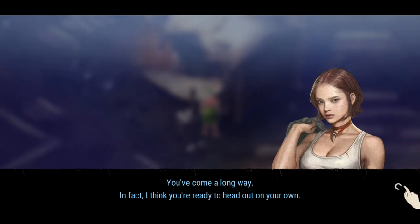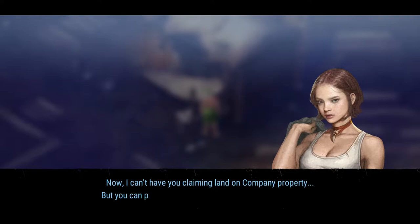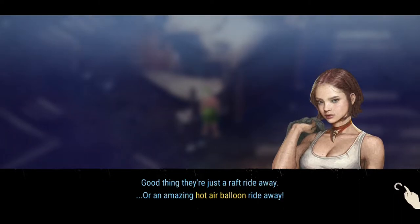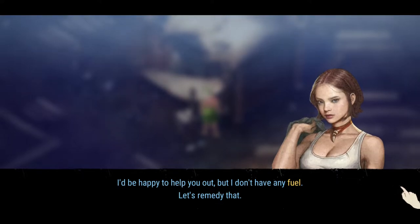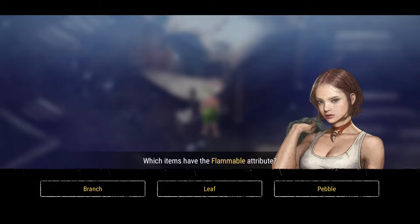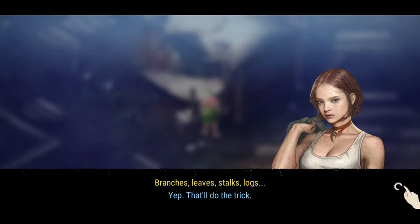It looks like I'm ready to head out on my own. I can't claim land on company property, but I can put down roots with a domain on a tamed island. There's a raft right away, or an amazing hot air balloon. I'd be happy to help you out, but I don't have any fuel — let's remedy that. You have to make sure it burns nice and hot. What kind of fuel are you going to get? It's probably going to be either a leaf or a branch. Branches, leaves, stalks, logs — yep, that'll do the trick.